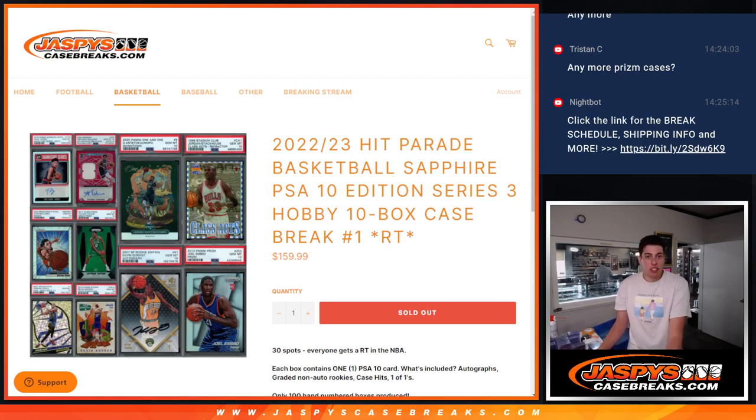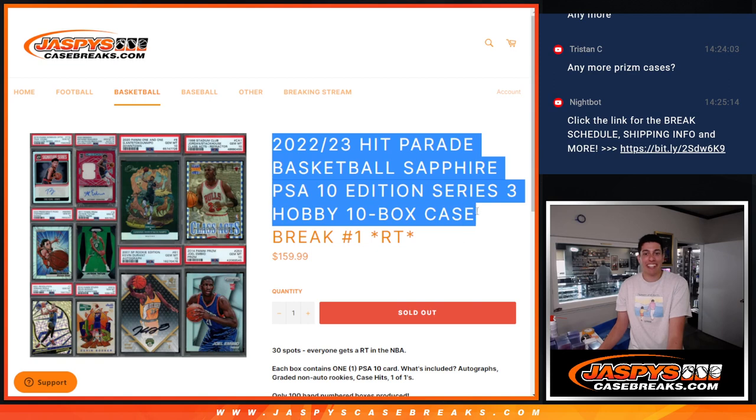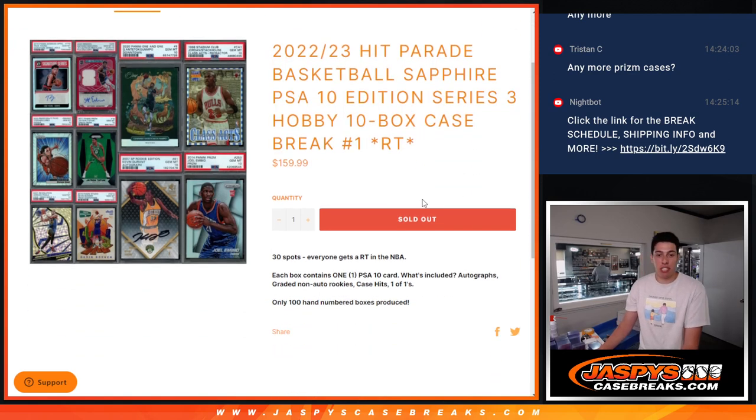What's up guys, Michael here with Jaspies. In this video we're going to be doing 2022-23 Hip Parade Basketball Sapphire PSA 10 Edition Series 3, 10 box case break number one. It is a random team.